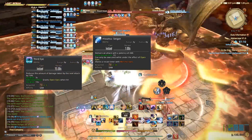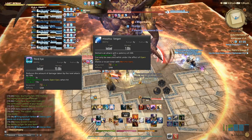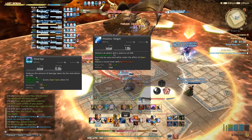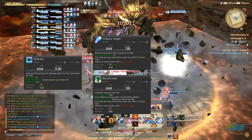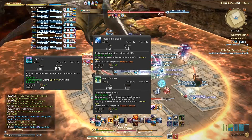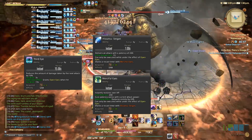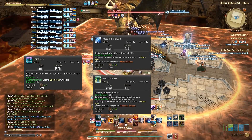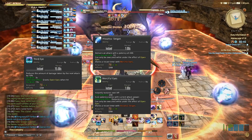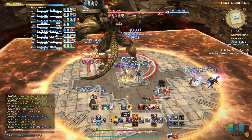Third Eye will place a 3 second buff on yourself, which will reduce the next attack you receive by 10% and will also grant you the Open Eyes buff. You can expend this buff on two abilities: Merciful Eyes, which is a small 200 potency heal that will also reduce your enmity by 20%, or on Sagan, which does require 15 Kenki. Obviously, you don't want to go out of your way to take damage to activate Open Eyes, but there will be plenty of unavoidable damage throughout a fight. I suggest that you get in the habit of using Third Eye whenever you're going to be taking unavoidable damage.